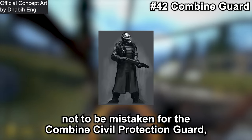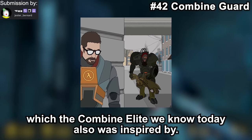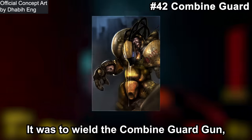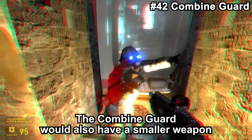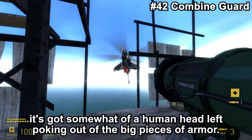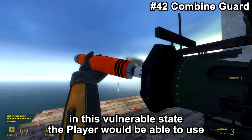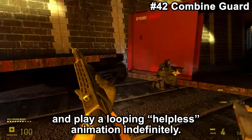The Combine Guard — not to be mistaken for the Combine Civil Protection Guard — was to be a part-human, part-synth enemy. It was the direct successor of the Combine Synth Elite Soldier, which the Combine Elite we know today was also inspired by. The Combine Guard was the next step humans get transformed to after becoming Combine Soldiers, slowly becoming less and less human. It was to wield the Combine Guard Gun, a weapon firing a big disintegration beam — a concept reused for the Strider Cannon. It would also have a smaller weapon on its left wrist and would kick enemies if they got too close. Its head pokes out of big pieces of armor with no eye cover and a breathing tube through its mouth. The player could throw physics objects at it to knock it off balance, then use explosive damage to destroy its armor. Once all armor was destroyed, the Combine Guard would topple over and play a helpless animation indefinitely.